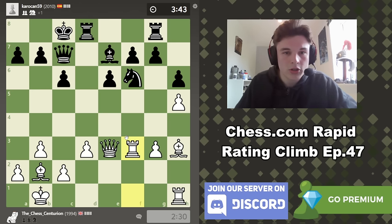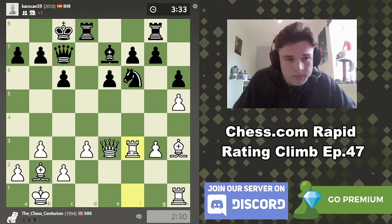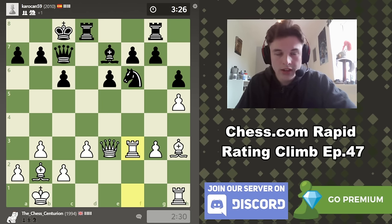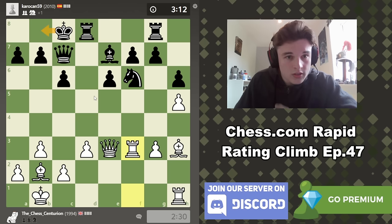If knight d5, then we just take and we have a lot of threats against e6. We're getting low on time, but we are a pawn down. It's difficult for him though — king b8 has to be the move. Is he worried about this? I don't want to take here because then g3 is going to come under fire. So king b8 seems logical. What are we going to do against that? Well we could go g4 — b6, really? It just looks like he's weakening things for no reason.